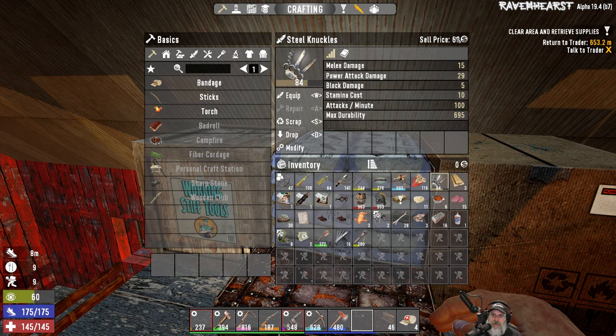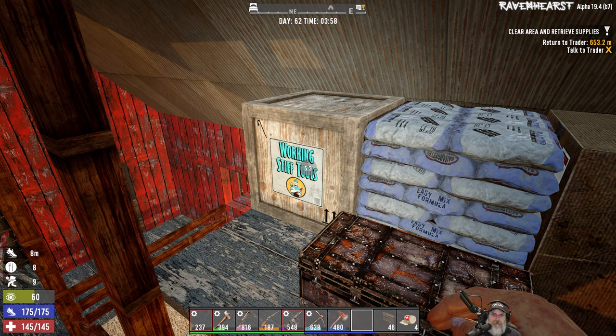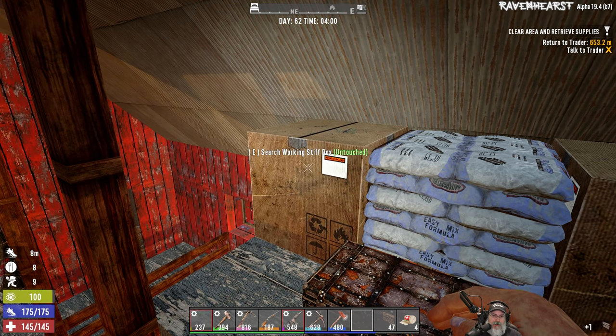What could we sell these for — 60? Yeah, we'll hang on to them. Let's try the working stiffs and then we'll do the fat loots. And it's morning too, beautiful. This was a good loot run — we finally had a good loot run.